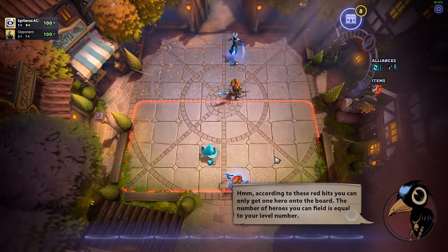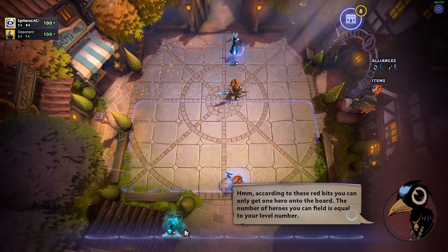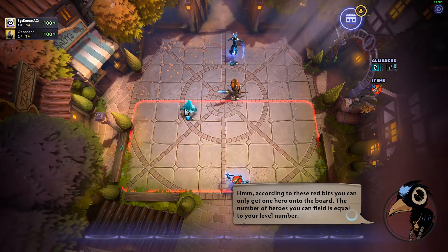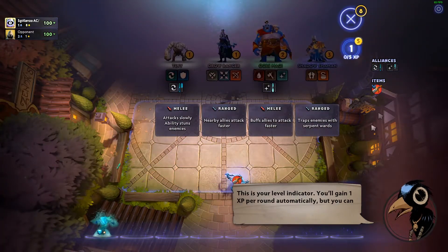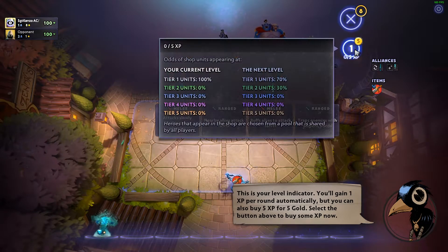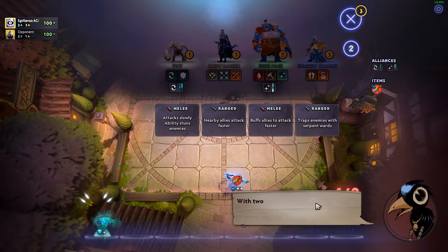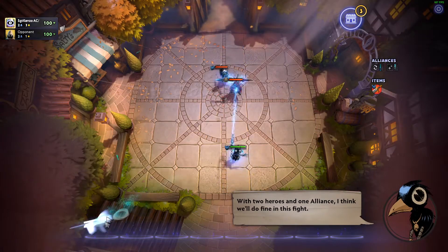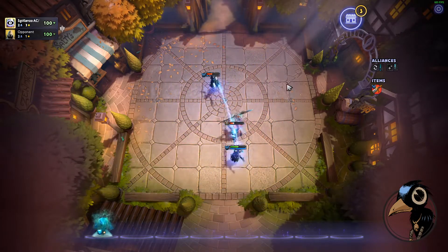According to the red indicators, you can only get one hero onto the board. The number of heroes you can field is equal to your level number. This is your level indicator. You're getting one XP per round, but you can also buy five XP with five gold. Select the button above to buy some XP now. In the standard game mode, you automatically level up and won't need to worry about XP. I've got to place my unit onto the board.